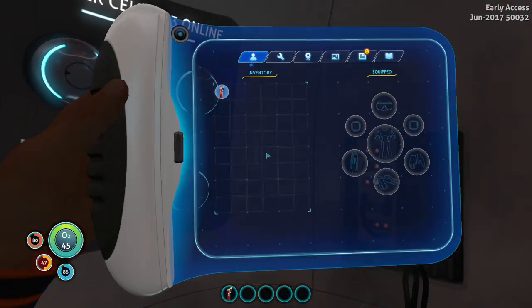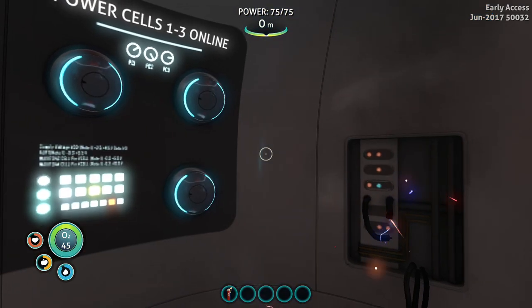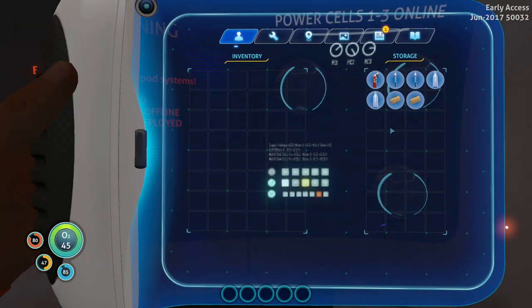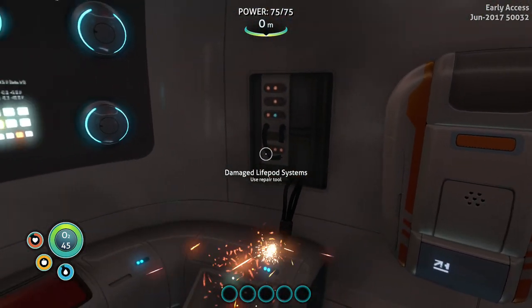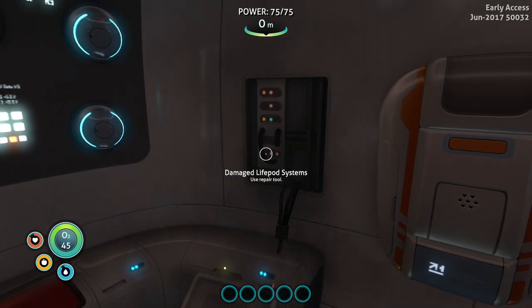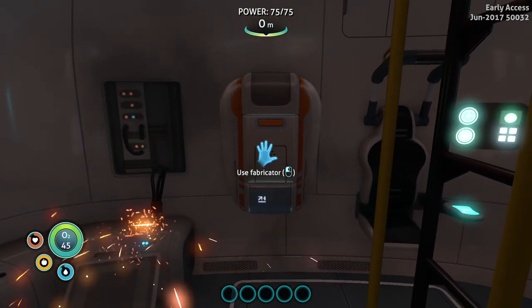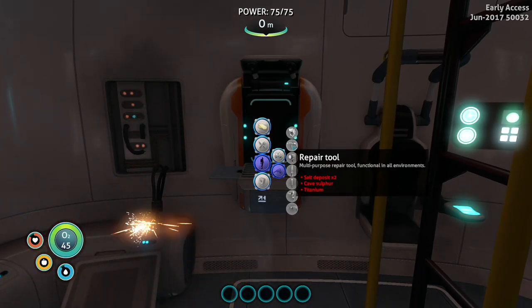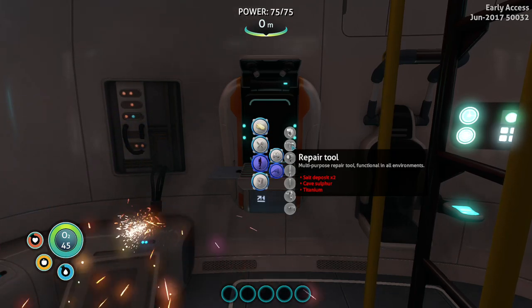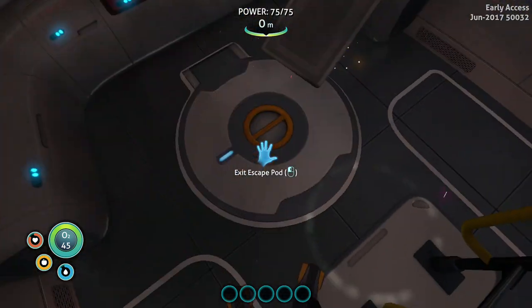I'm hungry, let me do something about that. I'm in a damaged life pod and I need to fix it — use the repair tool, and the same goes for the communication relay. We have our fabricator to make all sorts of things. The first thing we're going to make is the repair tool — I need two salts, cave sulfur, and titanium, so let's not waste any time.